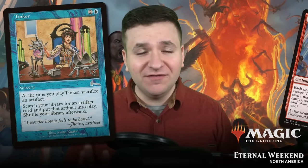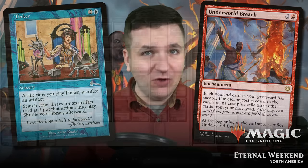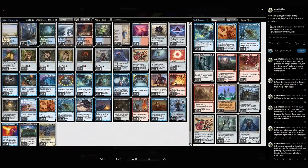I still don't know what I'm playing in Eternal Weekend, and today we're testing out Grixis Tinker Breach, a deck that I built a couple of years ago that Alex McKinley won an Eternal Weekend with. It's received some upgrades since then, mainly Lorien Revealed, and today we're going to find out if it has what it takes to be my deck selection. Let's go check it out.